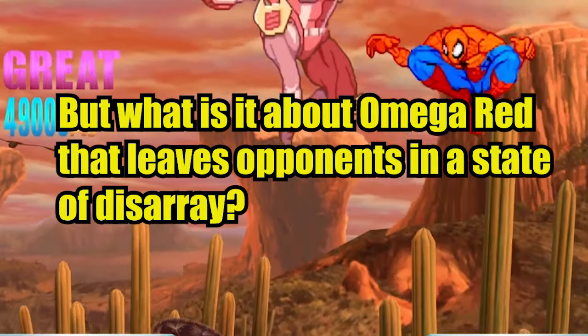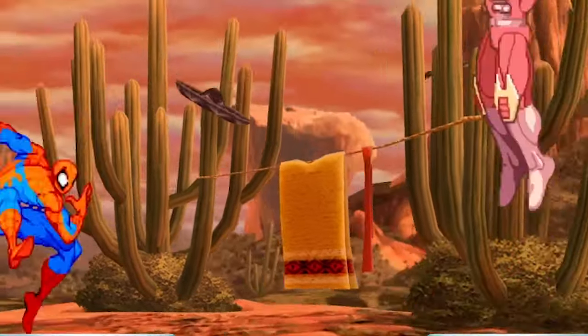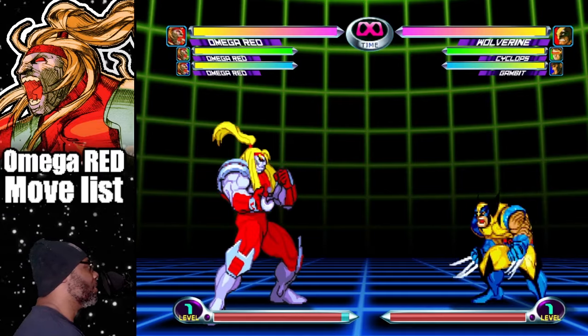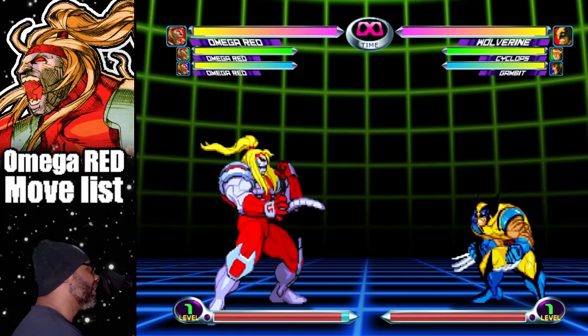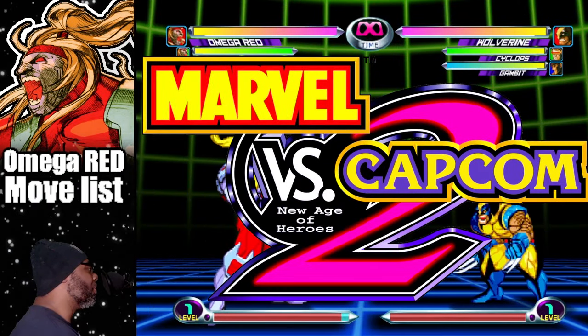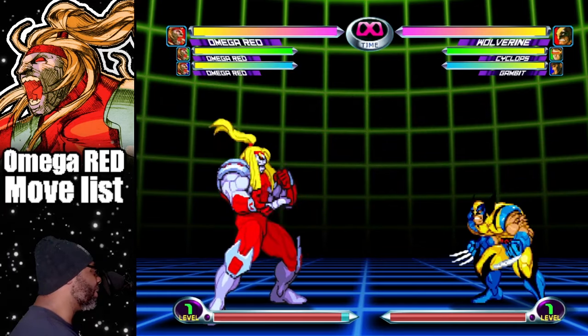But what is it about Omega Red that leaves opponents in a state of disarray? To find out, we need to watch today's episode of Dad and Kids Play 1. What's good everybody? I'm Dad from Dad and Kids Play 1. And this is the Omega Red move list for Marvel vs. Capcom 2. We're going to go over all Omega Red moves and discuss tips and strategies to help you learn to play the character better.